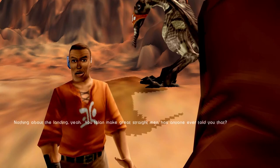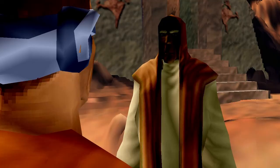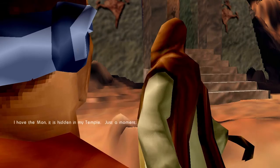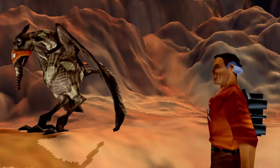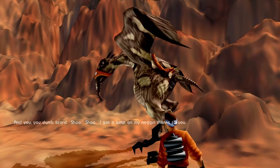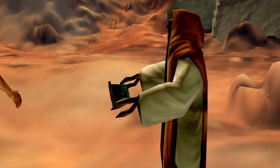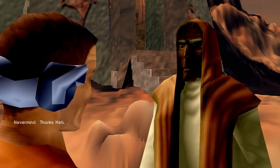'I thought you said Vovon was an excellent flyer.' 'I did — but I said nothing about the landing.' 'You're a great straight man — has anyone ever told you that? How can I ever repay you, Ulukai?' 'You could tell me you have the Mon, and that I don't have to thumb wrestle Godzilla for it.' 'I have the Mon. It is hidden in my temple.' No way — some huge monster is going to come out. Just how my day is going. 'And you, you dumb lizard — shoo! I got a lump on my noggin thanks to you.' 'There you are, Ulukai — the Mon.' To be a part of the removal of Feiran is all the thanks I need.